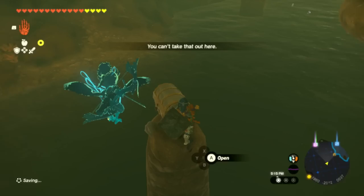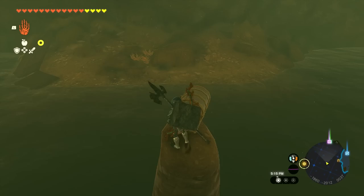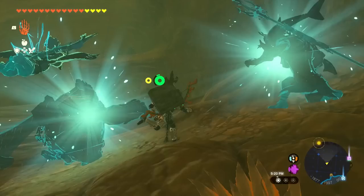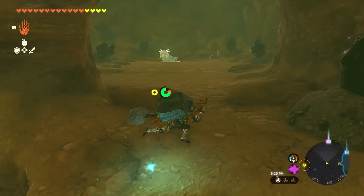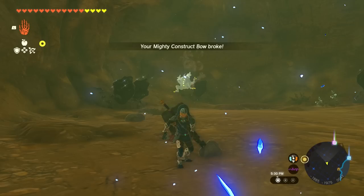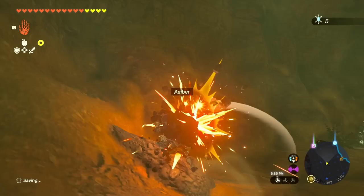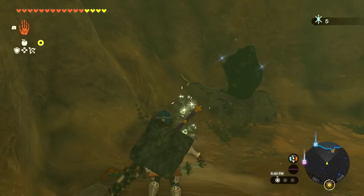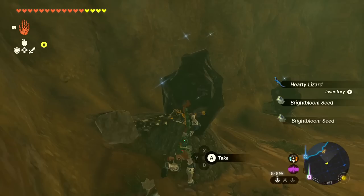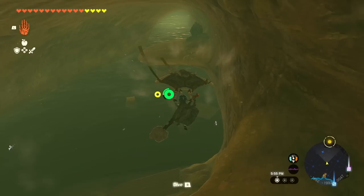I have some trouble dropping weapons to make room — can't drop items here. We toss it one way or another, grab the halberd, and head further up. A Gloom Hands enemy appears with bubble gems — we break our Mighty Construct Bow but have plenty more to choose from, switching to a Strong Construct Bow. We collect another bubble gem, bringing us to five total. We also spot a hearty lizard — might have gotten a picture of it from a merchant before, so I should try again soon.